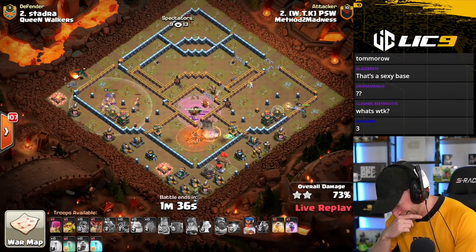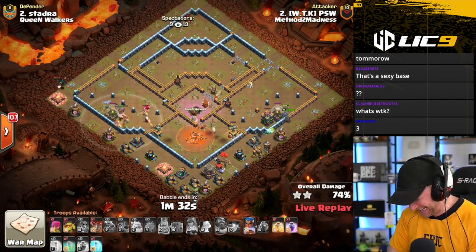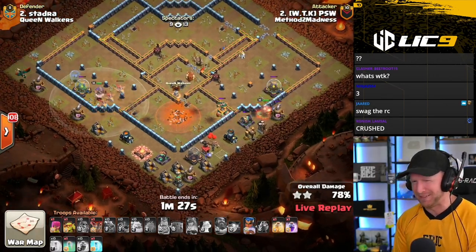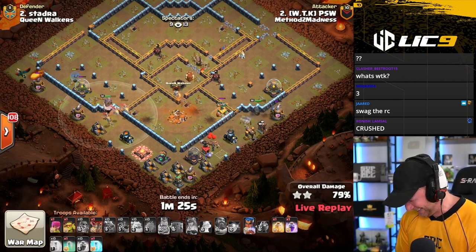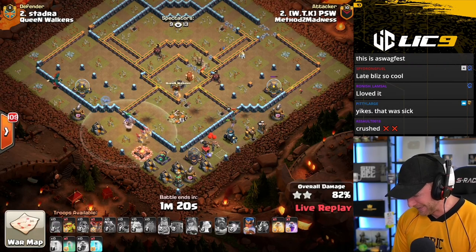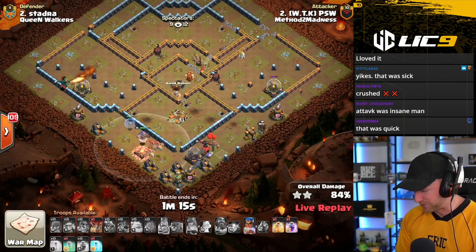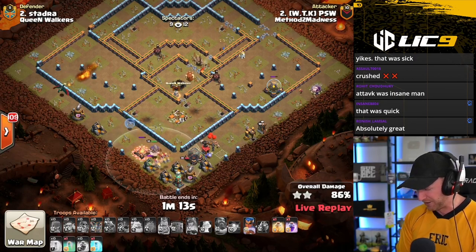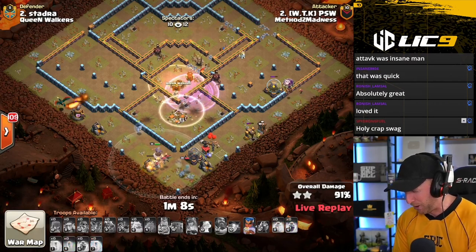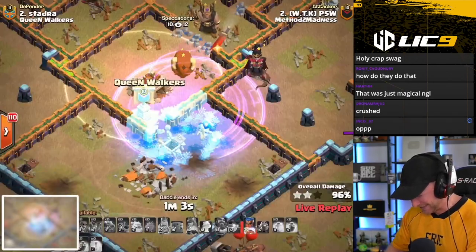He makes it invisible, rages it up, and still has more Rages and Heal spells for the other Dragons as they sweep around to meet him at the end of the base. The base is gone! He came in and did a Blizzard in the middle of the Dragons — that was absolutely crushed. He's got six spell slots worth of spells left over and an RC ability. The RC was basically swag — he throws it all in the middle of the base. That is ridiculous.